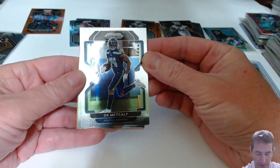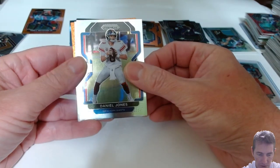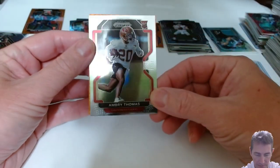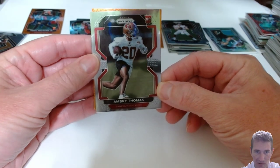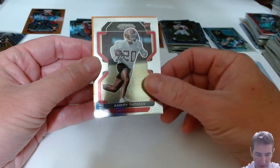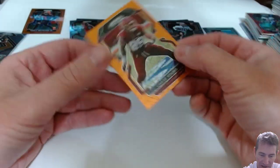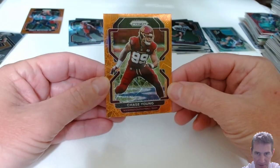DK Metcalf. Daniel Jones. Got a rookie - Aubrey Thomas for the 49ers. I don't know a lot about this cat, but it's a nice looking card. And a Chase Young - I like Chase Young. That's a nice one, a little off-centered, but yeah.